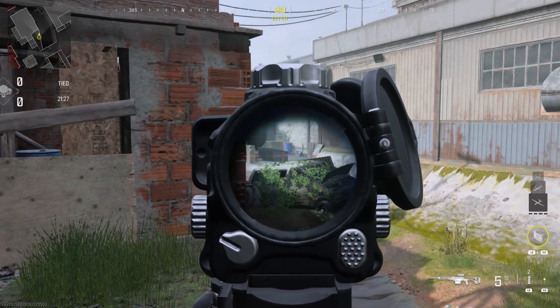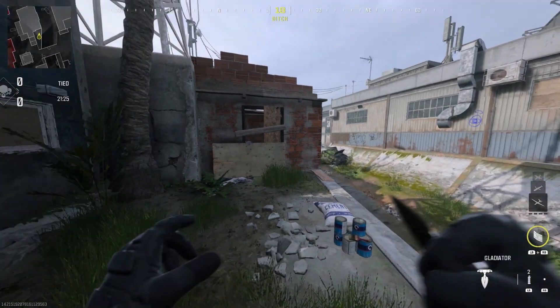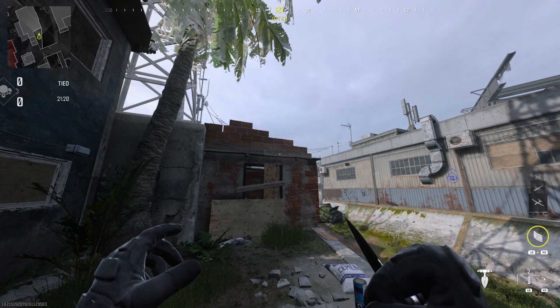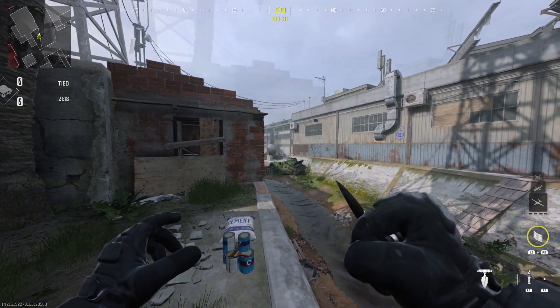Up next, if you ever want to peek this side of the map without really exposing yourself too much, you're actually able to jump up on these pieces of plywood here and give yourself a nice head glitch over the brick wall, giving you that line of sight.